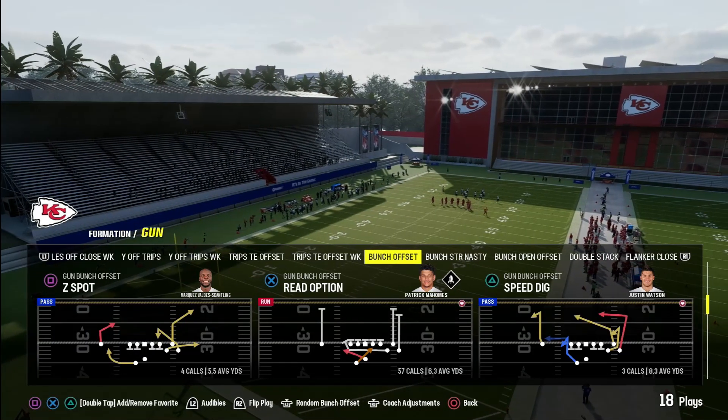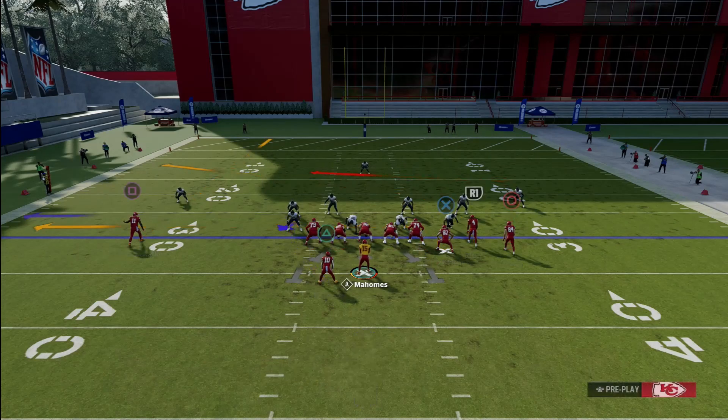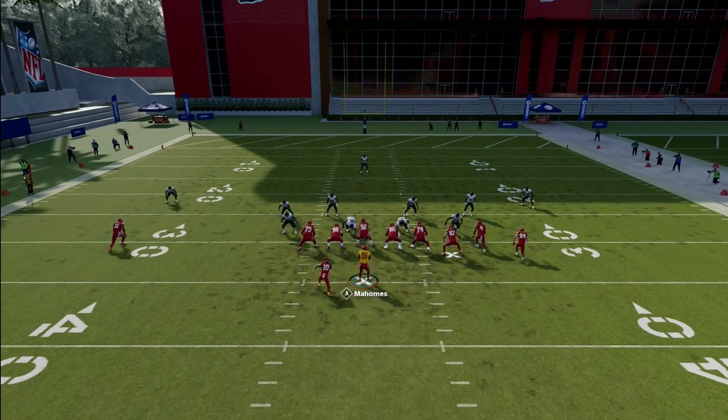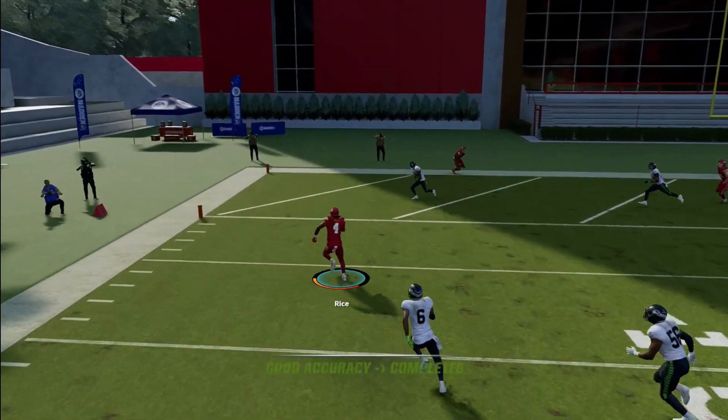For the last play we got Speed Dig. I'm just gonna drag my tight end, put a streak on my outside receiver, and then snap the ball. Got your drag, your crosser, you also got your backside end.